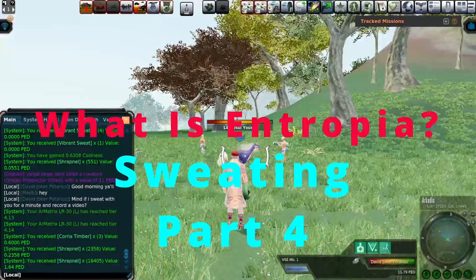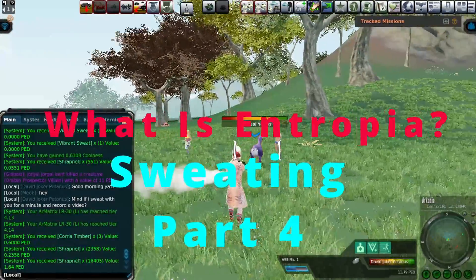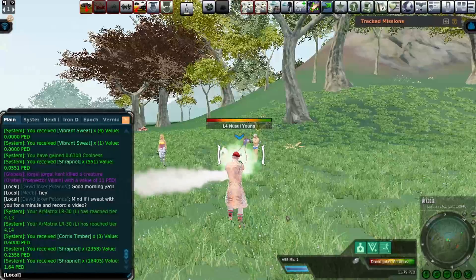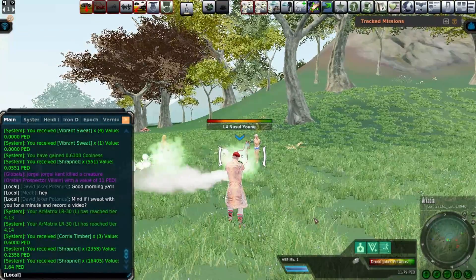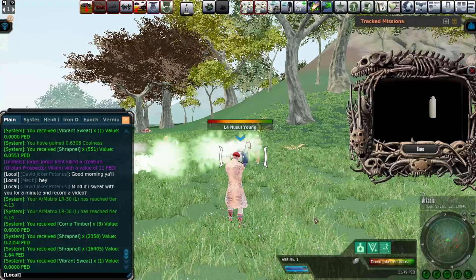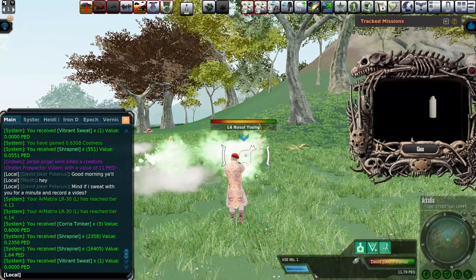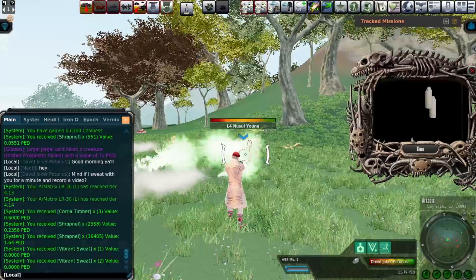Greetings, my people. In this episode of What is Entropia, I thought I would show you all what a sweat circle looks like. And I'm not talking about you run around in the gym and you get the stains underneath your arms on the t-shirt. No, this is in Entropia where you get together as players and you attempt to sweat a higher level creature in a group than you'd be able to do by yourself.